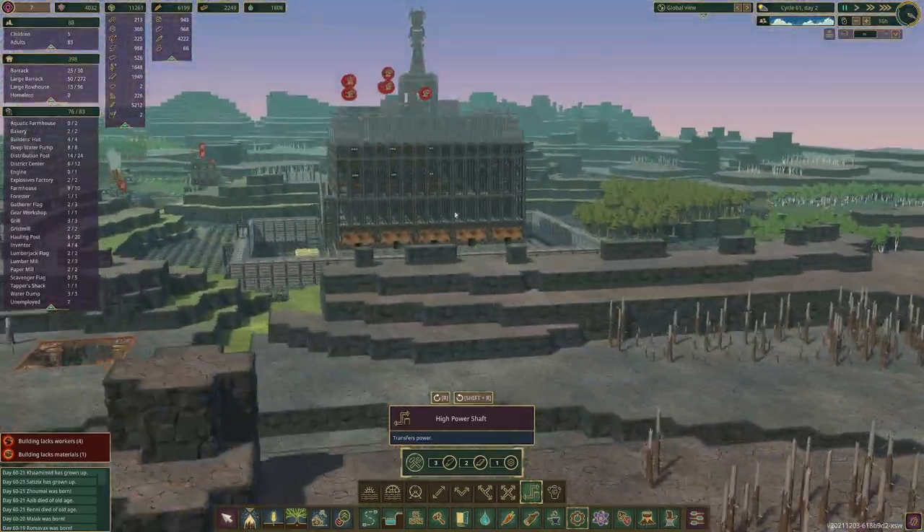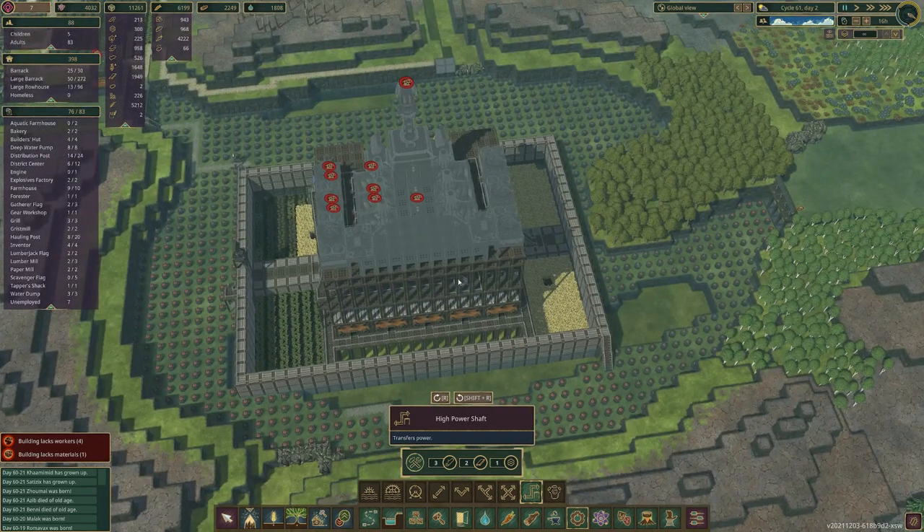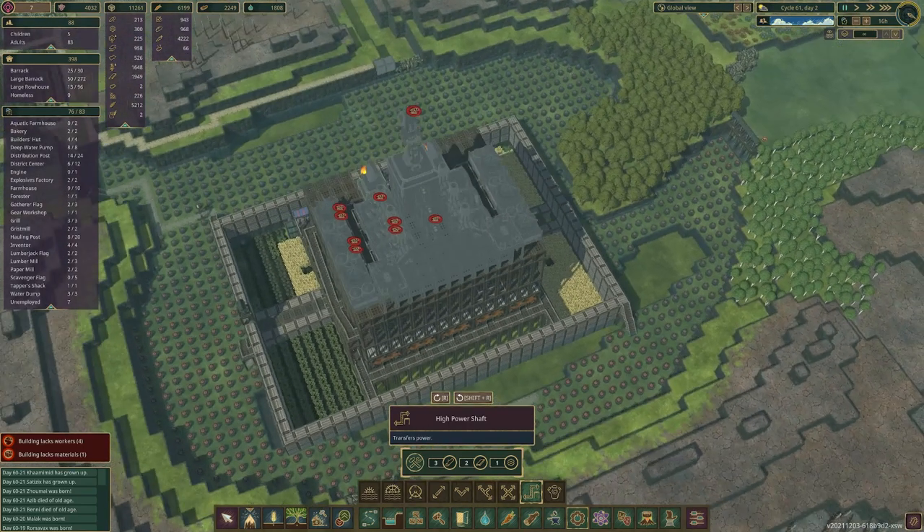Wow, okay. And then we can get it under there and arrange some sort of power source for the back here. We're going to have a temporary power source somewhere around this until we build our power district.